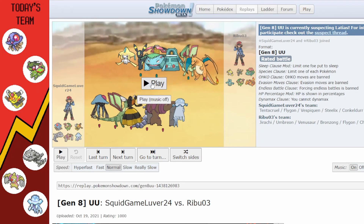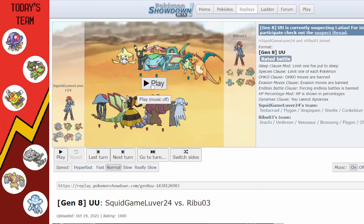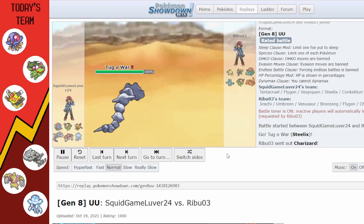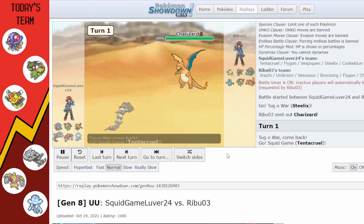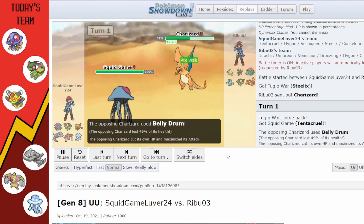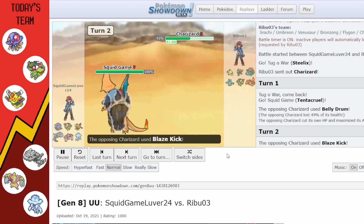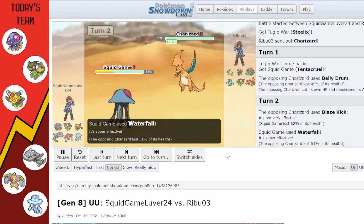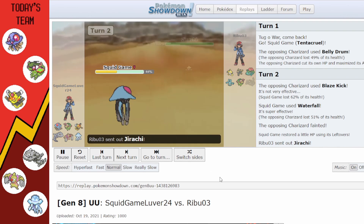Next game — I think the other person isn't playing as well as they could be. They lead Charizard; I go into Tentacruel. They go for Belly Drum Charizard, which is interesting. They use Blaze Kick for about half my health; I go for Waterfall and they die. Tentacruel is pretty tanky, which is nice.